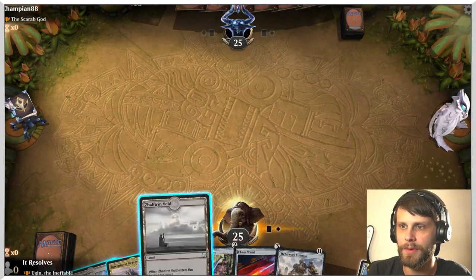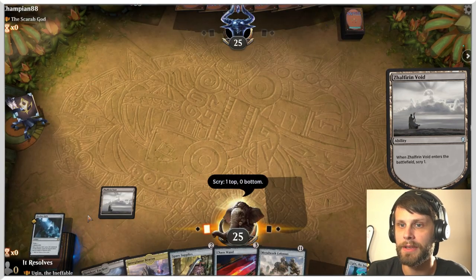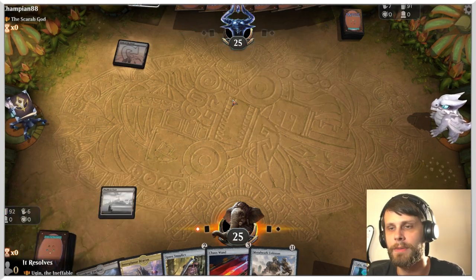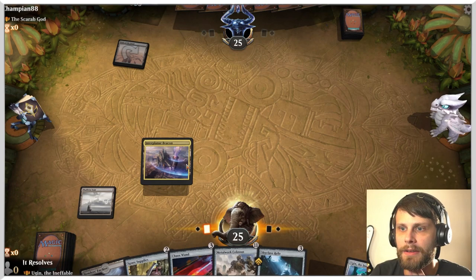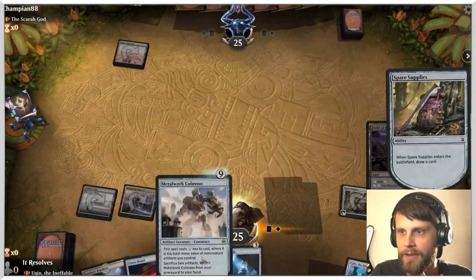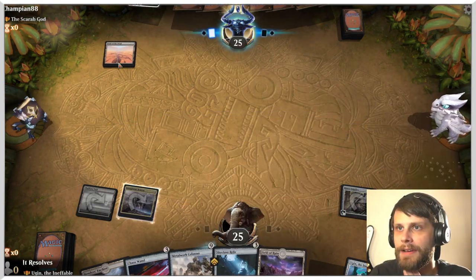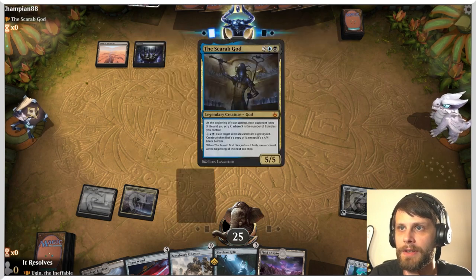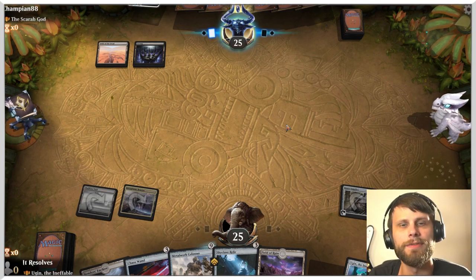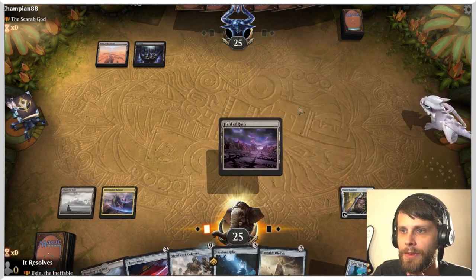Off the scry we get a nice little ramper. The Skyclave Relic is very good at ramping us and getting us where we need to be. We throw out the first artifact — the cheapening of the Colossus begins — and it draws us a card too. We hit a Field of Ruin, which could blow up a Field of the Dead if needed. The opponent is on Scarab God — I've not actually faced off against a Scarab God deck yet, so this is a bit of a first.